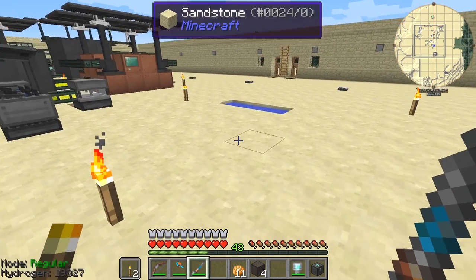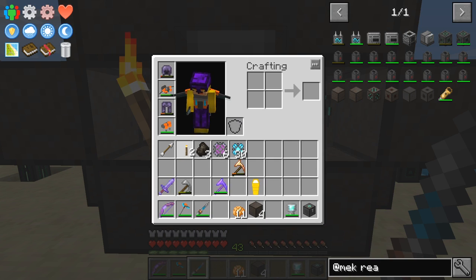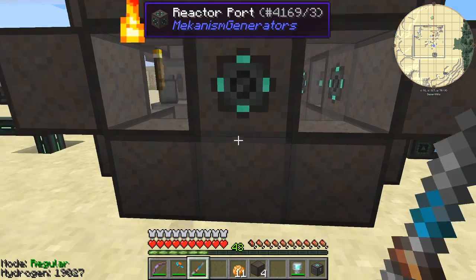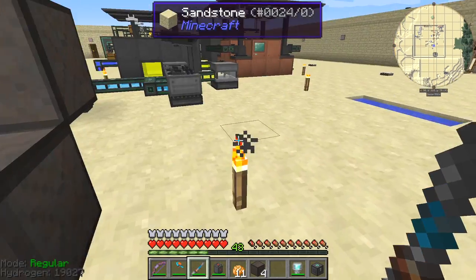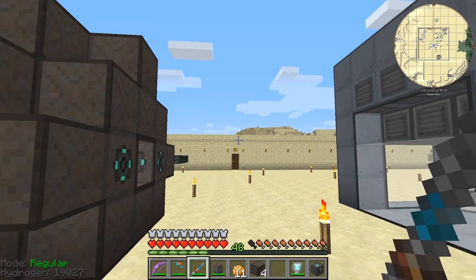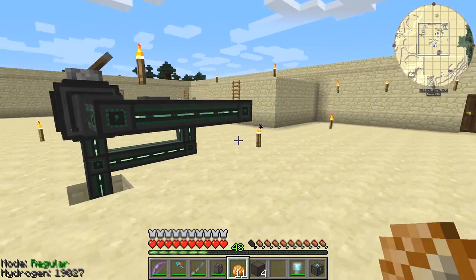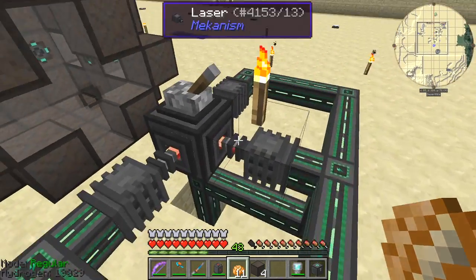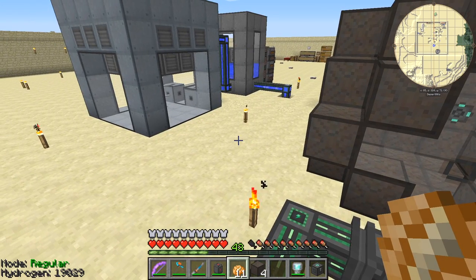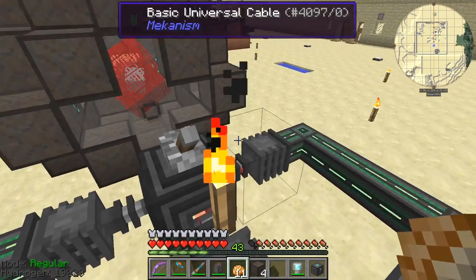It does behave a bit strangely when I have something in my off-hand and shift right-click with the configurator. Anyway, that's it — let's see this startup. We're not doing anything with the power yet, we'll have to do that next. Right-click this, turn it on, and there we go — one reactor has started!